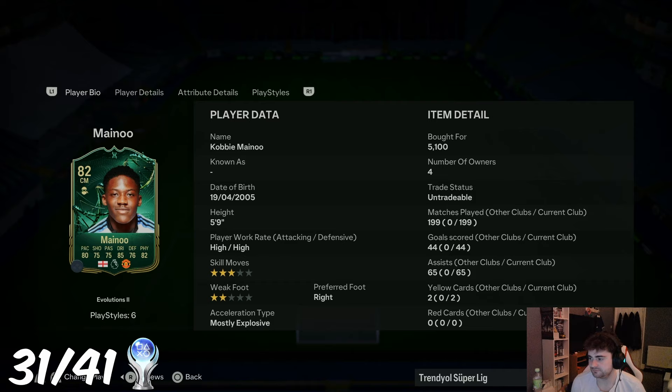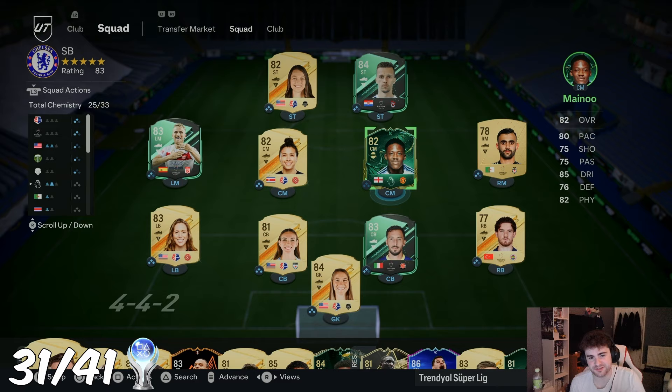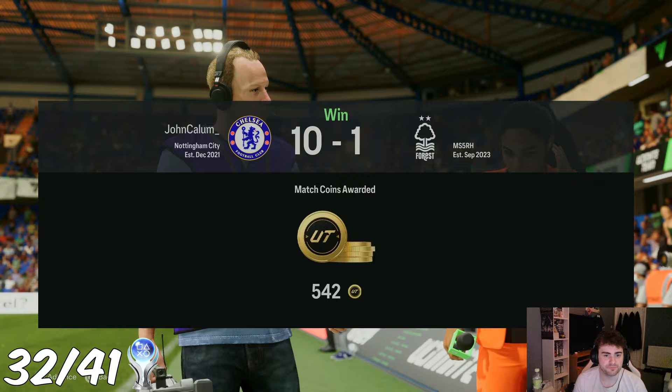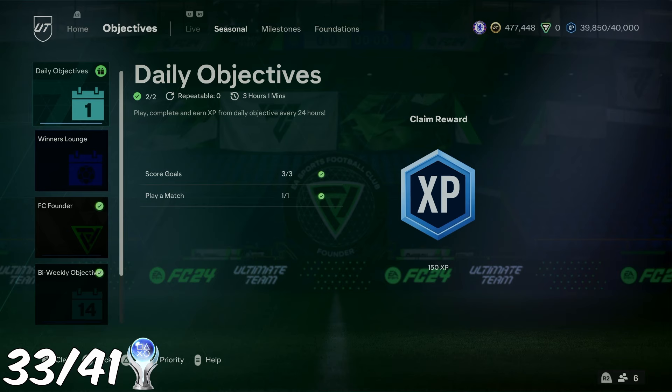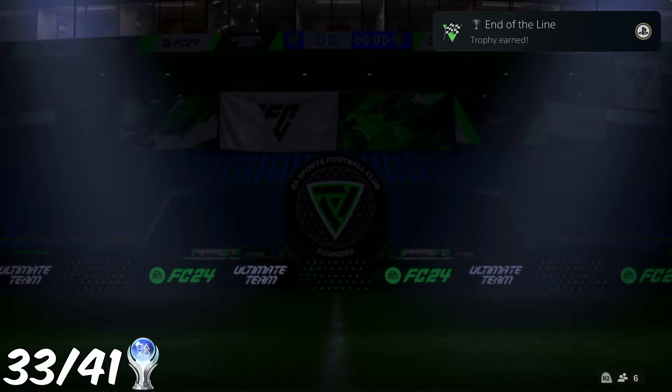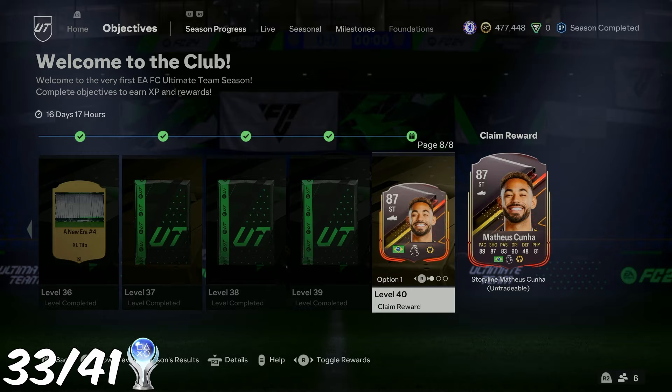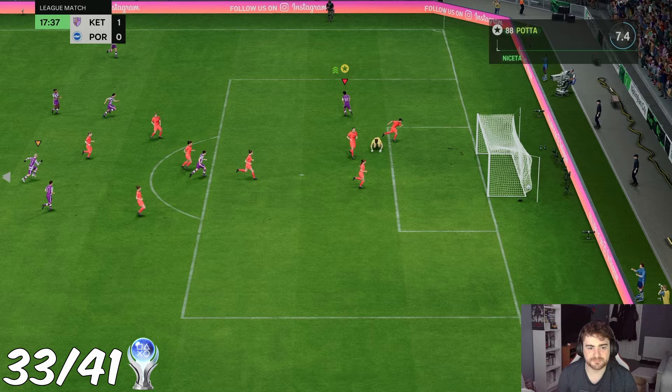I am on game 199 out of 200 with Kobe Mainu. After this game I will get the trophy for 200 games with one player. 'Record Breaker' — reached 200 club appearances with a football player in Ultimate Team. Lovely jubbly. The final Ultimate Team trophy was one I had to wait another two weeks to obtain — 'End of the Line' for reaching the maximum level in a season, which in the first season was level 40. And that is us done with Ultimate Team.